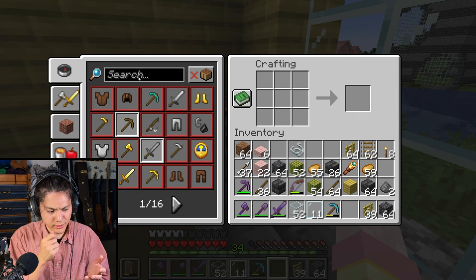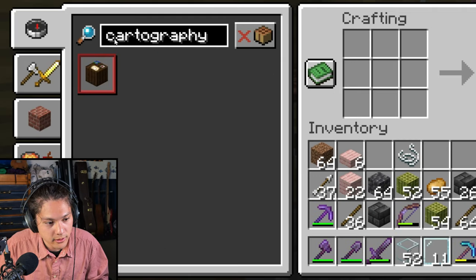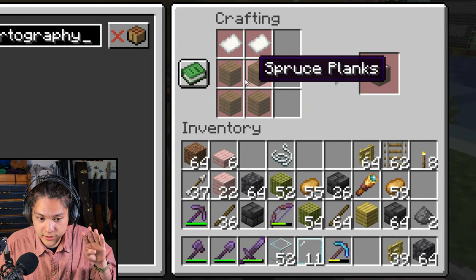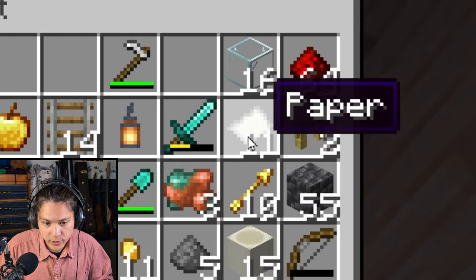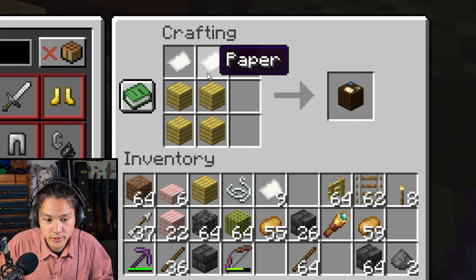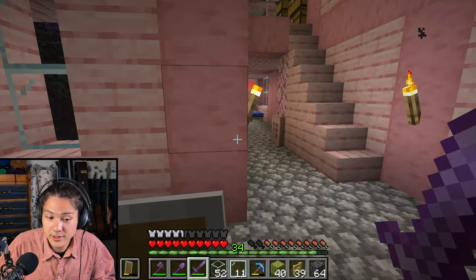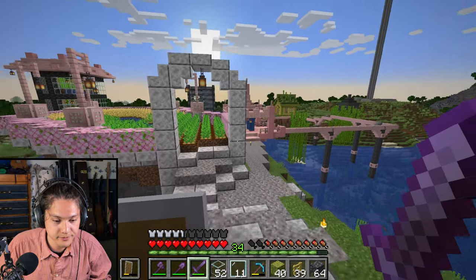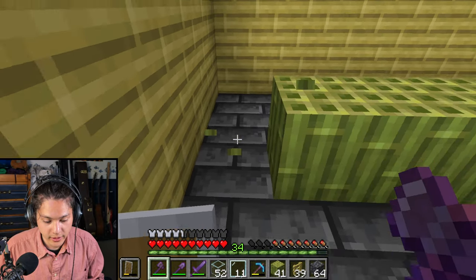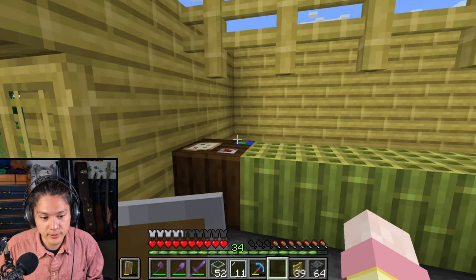The first villager that I will need is a cartographer. So first I'll build a cartography table. How do you build a cartography table? C-A-R-T-O-G-R-A-P-H-Y, cartography. I need four planks and two paper. Four planks and two paper makes a cartography table. Let's build it. It's nighttime, so let's go back to sleep.